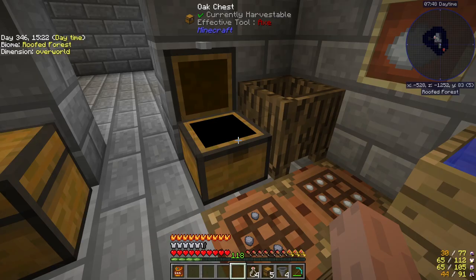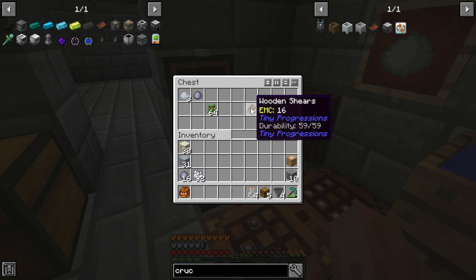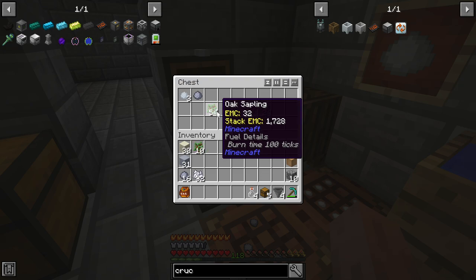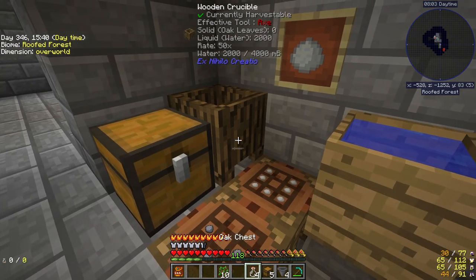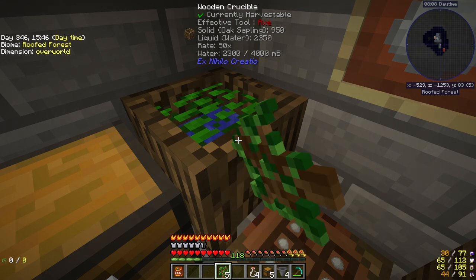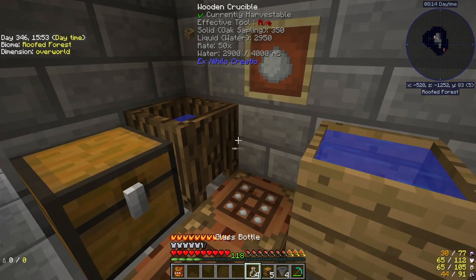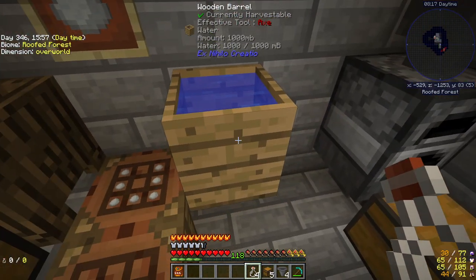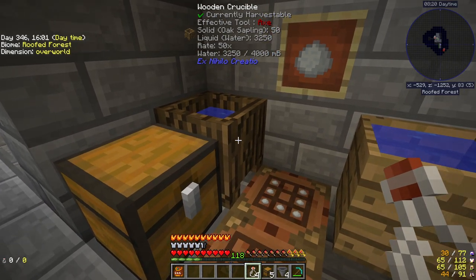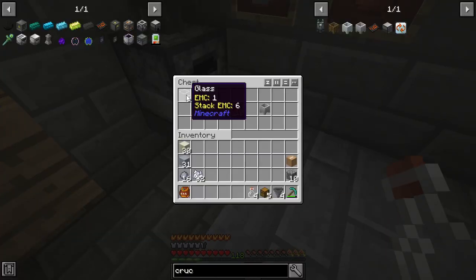You're going to have some glass to start out with the glass bottles. You could use shears on your leaves and get a bunch of leaves that way, or take some of your precious saplings early on and just drop some in here into this wooden crucible. You can see it can hold up to four buckets worth of water, and it just melts it down. We're going to have four glass bottles — you can make more glass, arrange it like that, and it makes glass bottles.